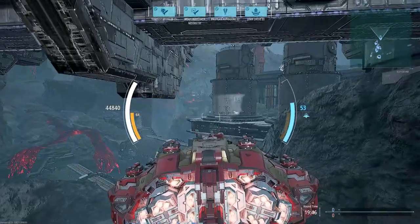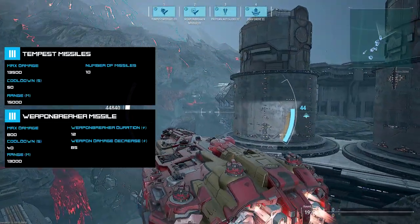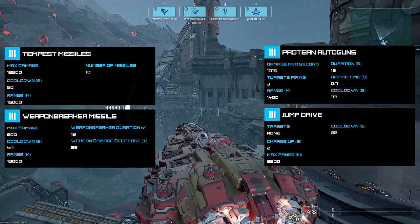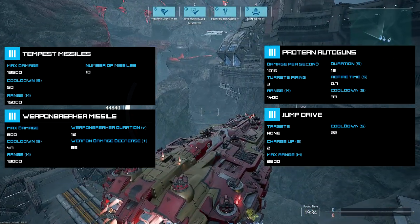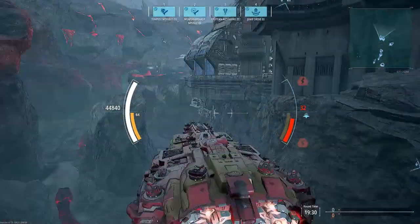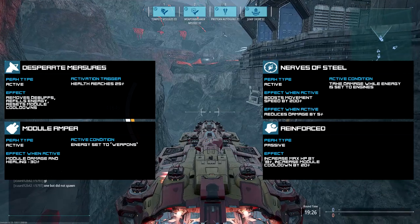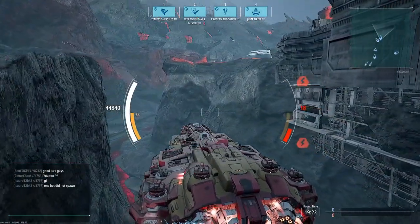To begin with, I'll go through my loadout. I have Tempest Missiles, Weapon Breaker Missile, Protean Autoguns, and Jump Drive. My Fleck Turrets or Secondary Armament are also tier 3, as well as all the modules I just mentioned. The list of officer briefings is also on screen right now. But one thing I want to say here is — this thing is beastly.